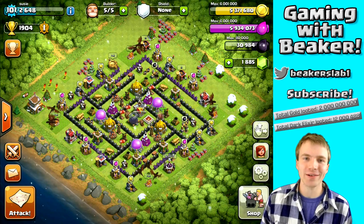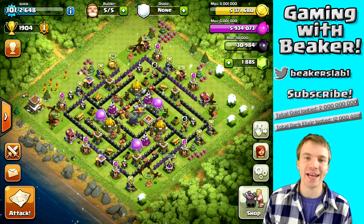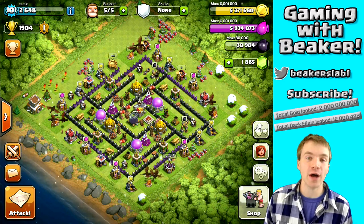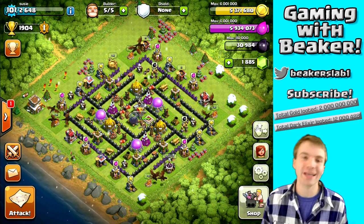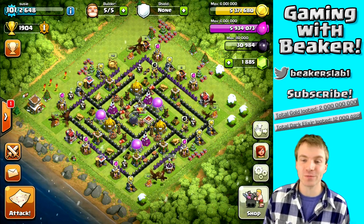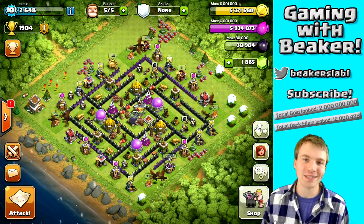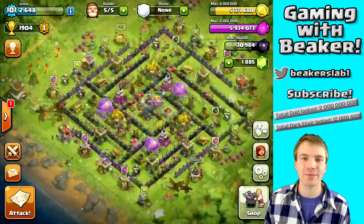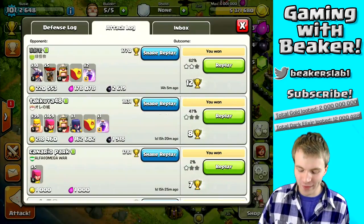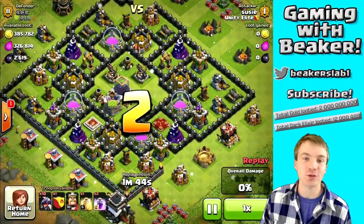Hey, what is going on guys, welcome back. Today we're on my Town Hall 8 account and we're gonna continue up to Crystal League. We're working on getting to Crystal League so we can farm there — we want to get some dark elixir, hopefully some gold as well. Today is all about dragons; we're gonna do a couple dragon raids. First I'm going to show you one that I did last night that was pretty successful — I did this about 12 hours ago.